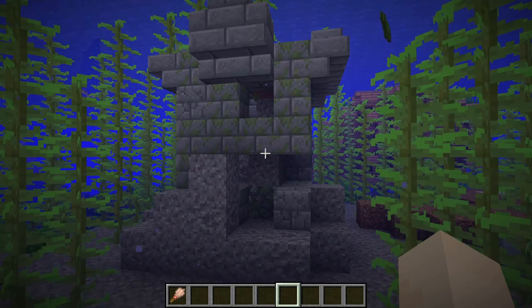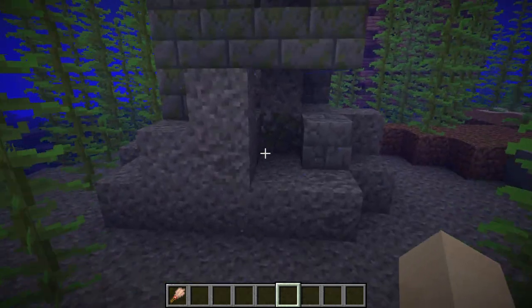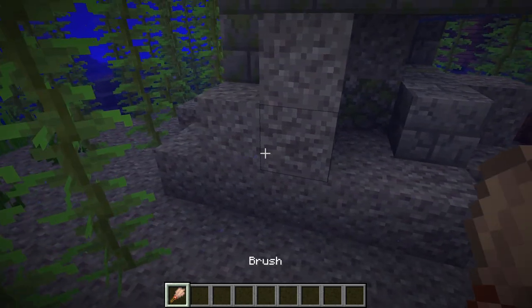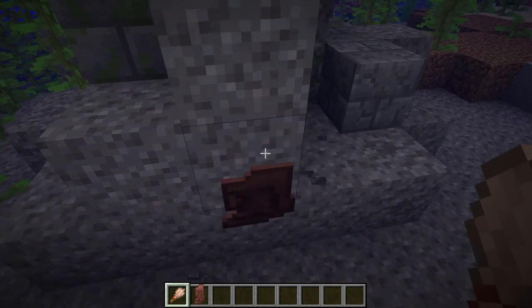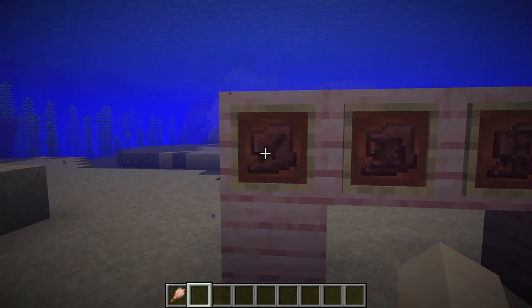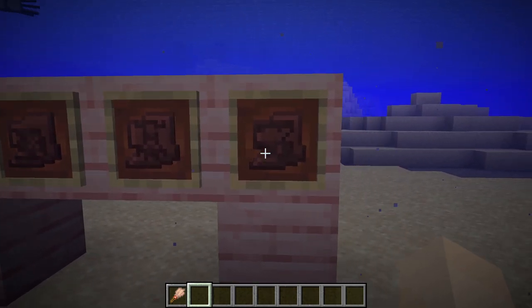Now let's go underwater. This is a cold ocean ruin. Cold ocean ruins have gravel, so you need to find suspicious gravel. We'll check this one and it looks like we've already got a pottery shard. There are four pottery shards that you can find at a cold ocean ruin: blade, explorer, mourner, and plenty.